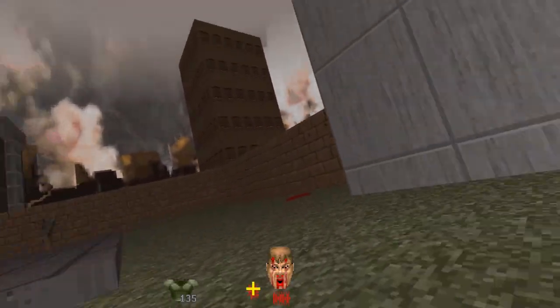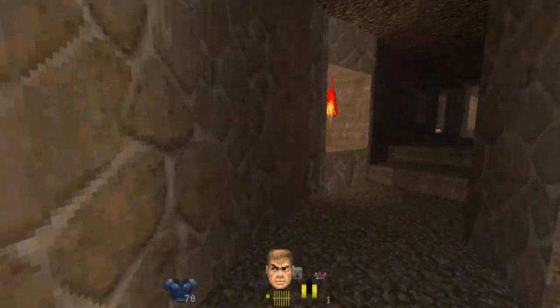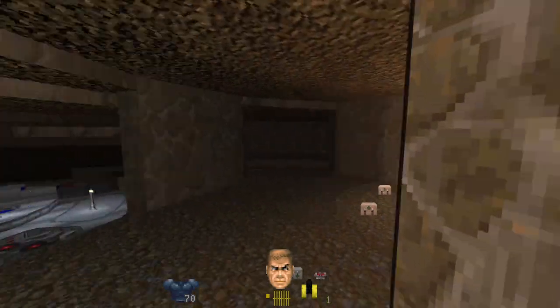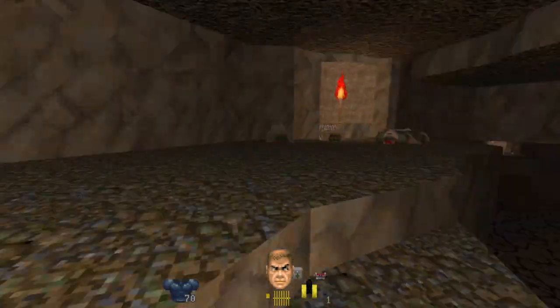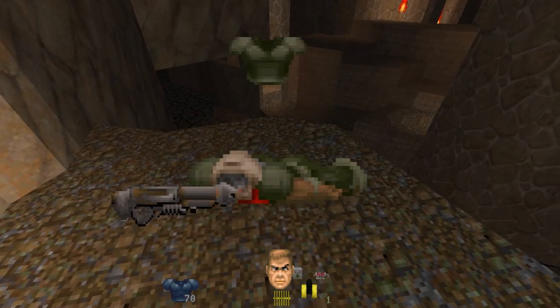Okay, not every time, but it certainly helps improve your odds. If you find your suit of armor failing, you can get a hold of a new one by killing a former human with a helmet or a chaingunner, then walking up to their corpse and hitting the use key.